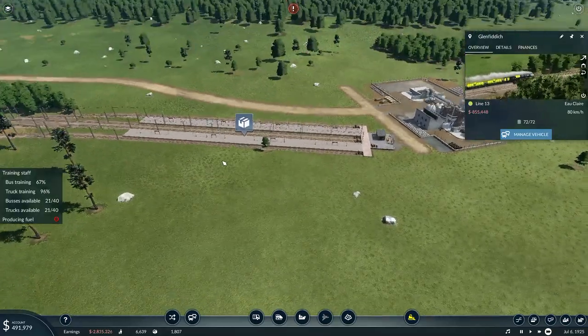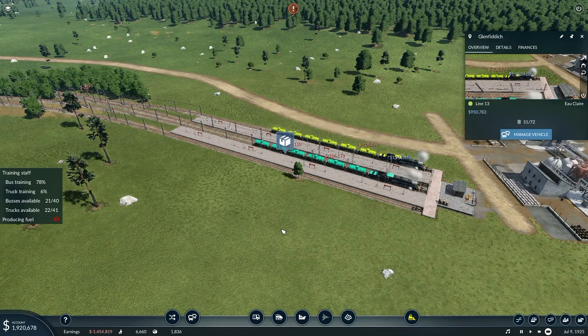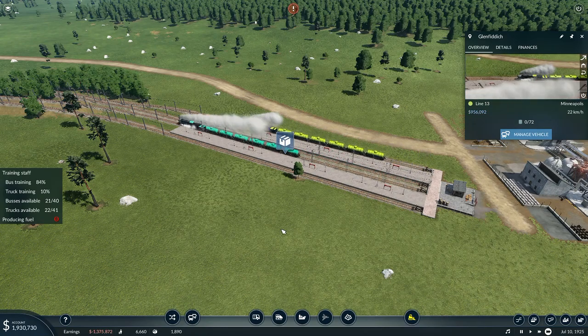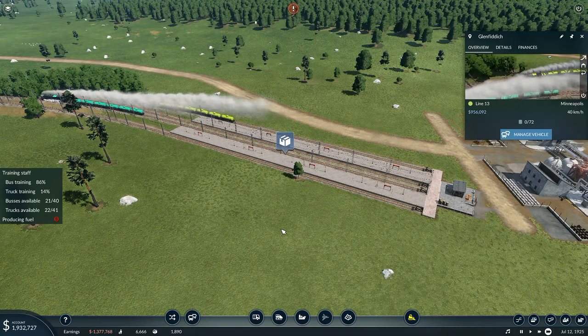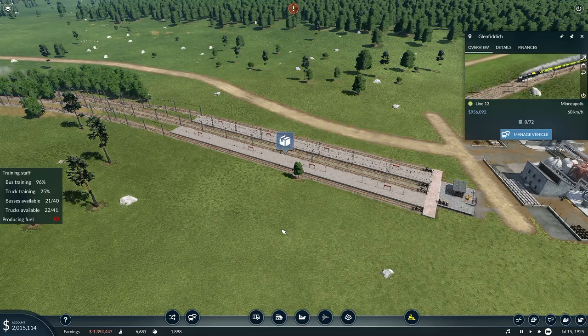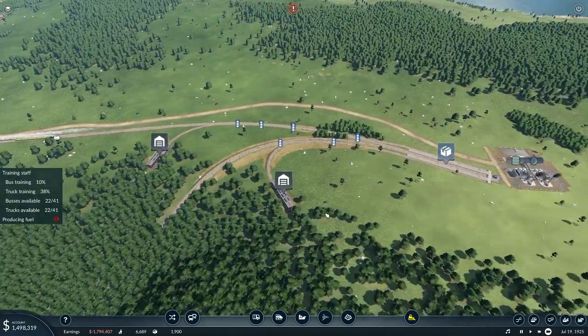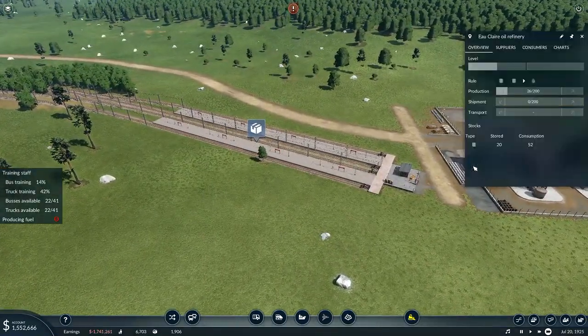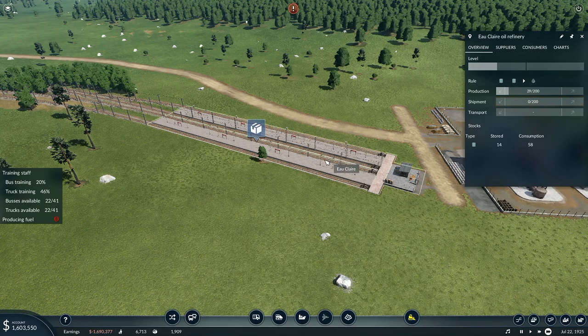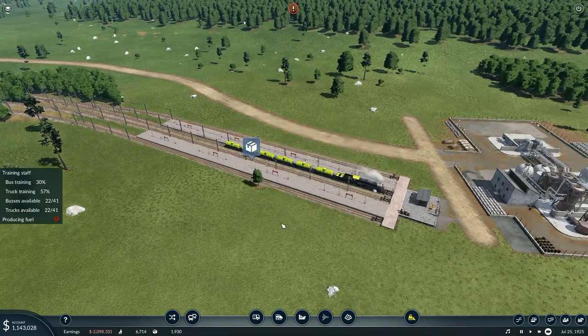Glenfiddich is fully loaded up. One's come in there — Glenfiddich is unloaded at 1.9 million barrels. Then I've got the next one who will come back, so Glenfiddich is off. There's the next train on its way up — and that one's going to work. The oil refinery in here has got various materials that are going to go out onto Eau Claire. You've unloaded as well, so you're fine.